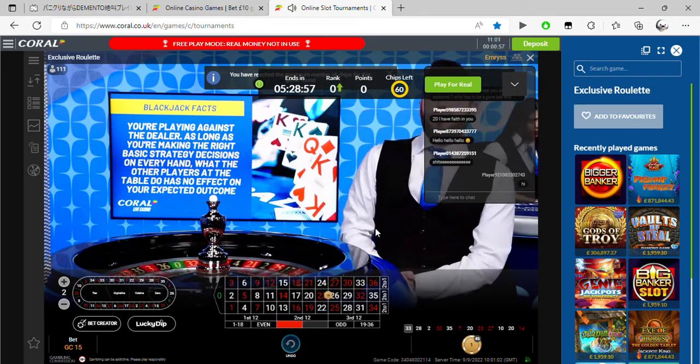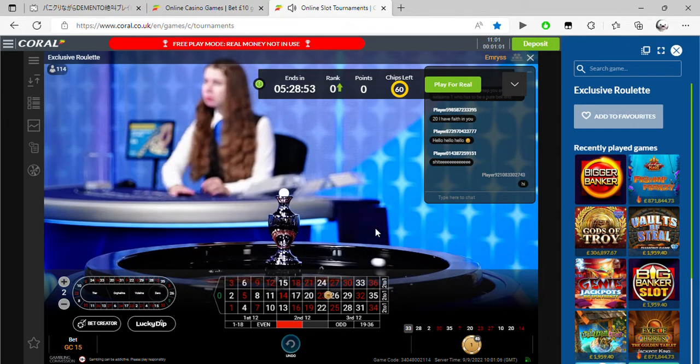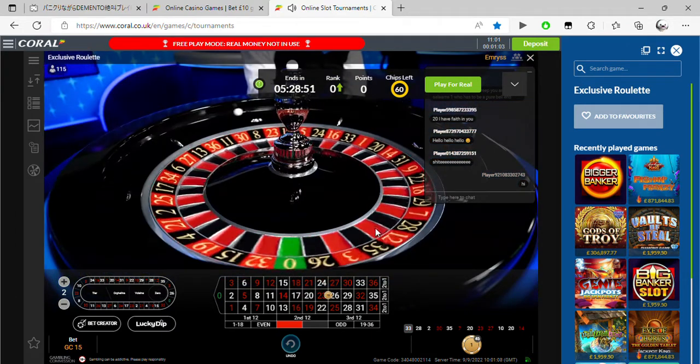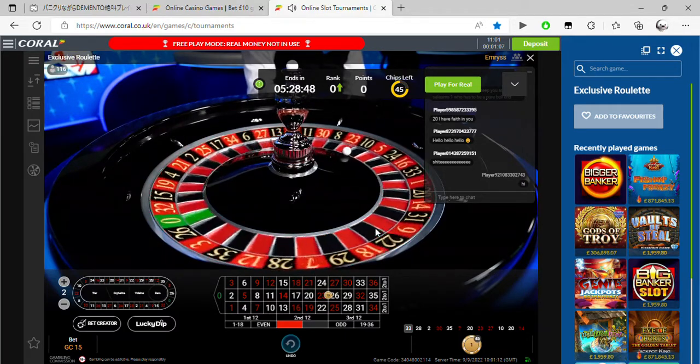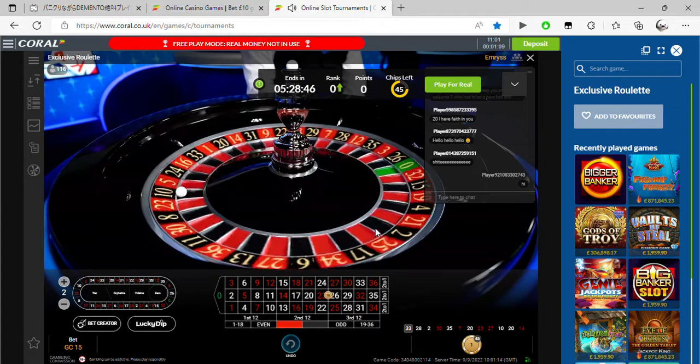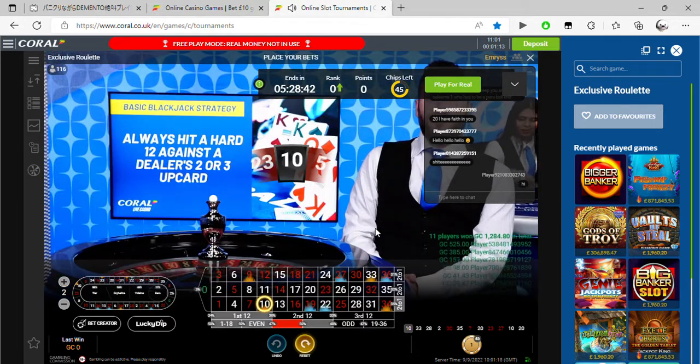You can even put the tier on a test using the tournament chips. All you have to do is opt in, receive the 60 tournament chips for free, and use them to place bets, collect some points, compete against other players, and climb the leaderboard. Maybe you'll win some cash prizes.